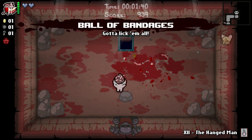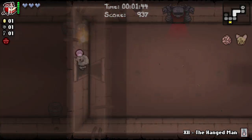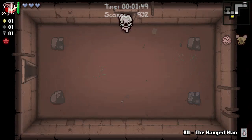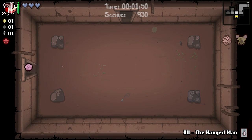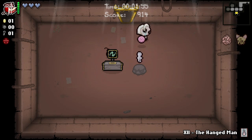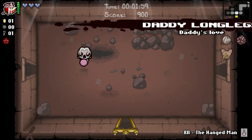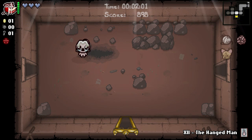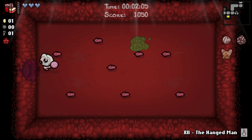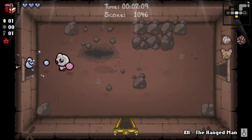We can pick that up along with this, grab that, and make a beeline directly to the item room. I'd like to do that, but I think this is the better option for us. Daddy Long Legs is awesome to be honest. We just pop it at the earliest opportunity.